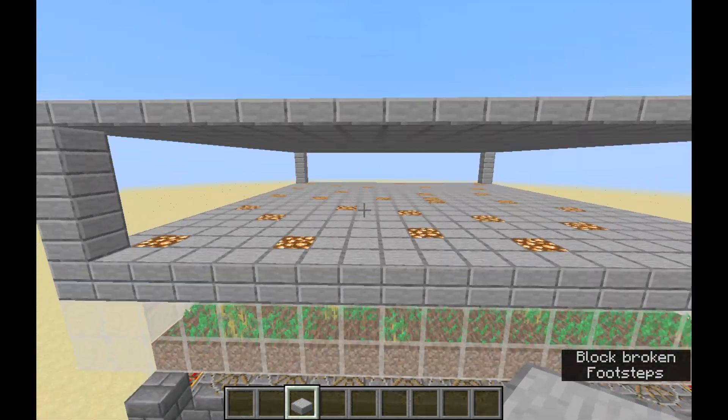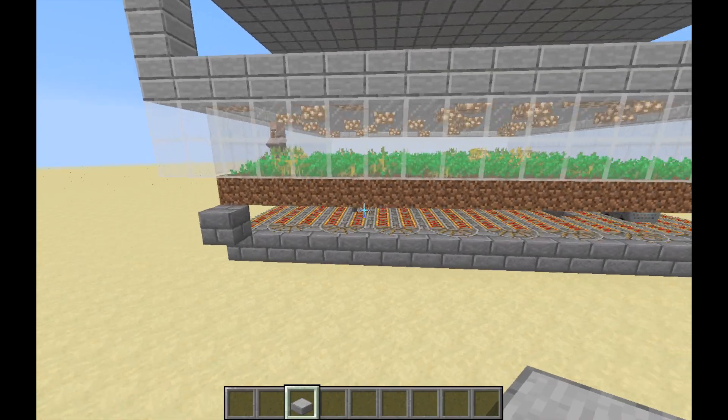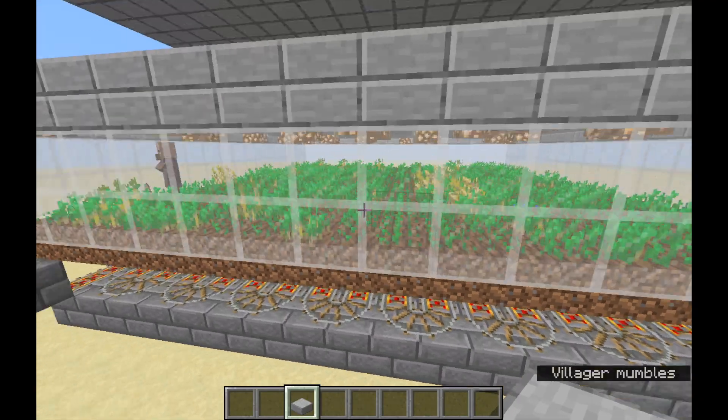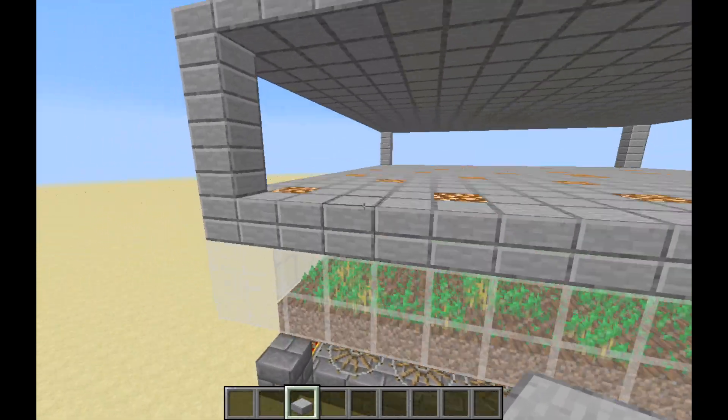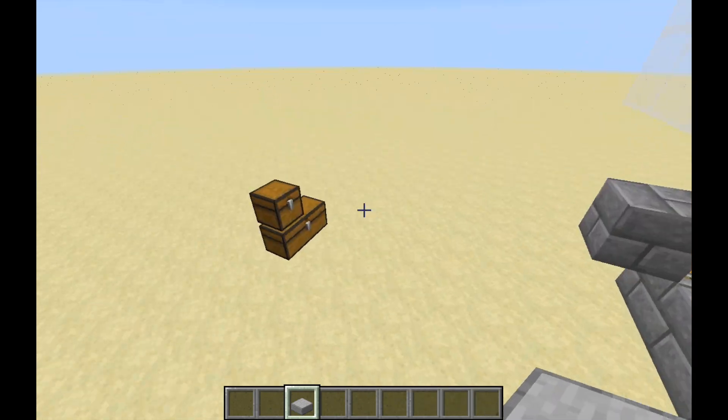This farm is also stackable, which I'll get into at the end of the tutorial. If you want to see how I've stacked this farm, I built a version with slightly different redstone and minecarts but overall the same design on the Prototech server. I have a video of that linked in the description, but let's get into the tutorial for just one layer.